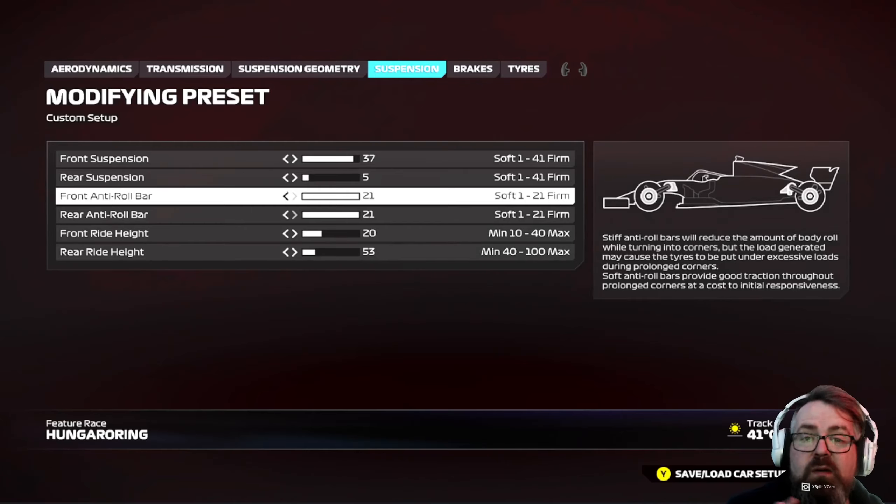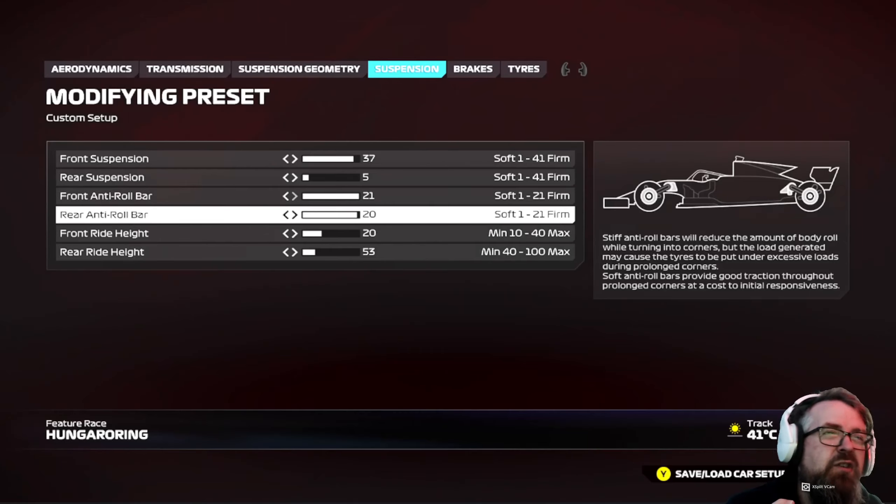Onto the roll bars — I've gone equal, not messing about. It's Hungary; there are a lot of twists and a lot of turns, so it's better to keep the roll bars as stiff as possible. You can get away with running 21-19, but for the sake of this setup I've kept it at 21-21.